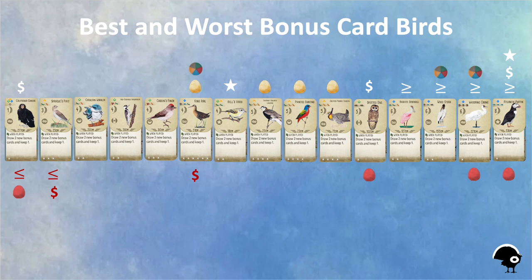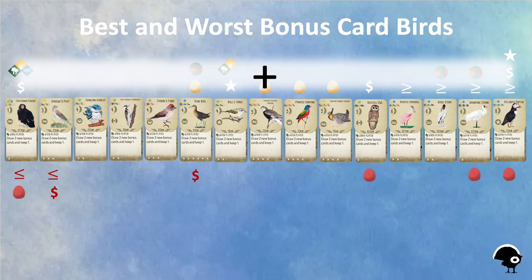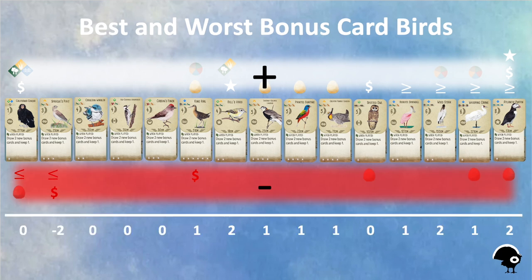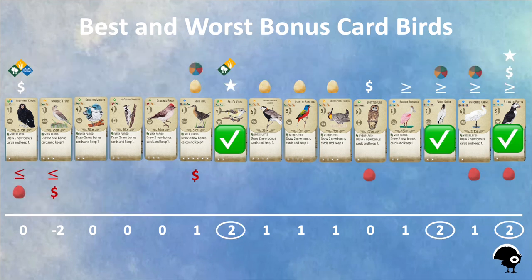Also, flexibility of food payment type and habitat placement is helpful. The Rail, Stork, and Crane all accept at least one wild food type, and the Condor and Vireo can both be played in more than one habitat.